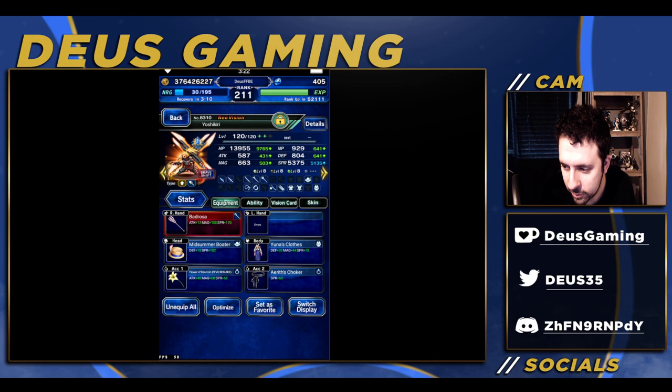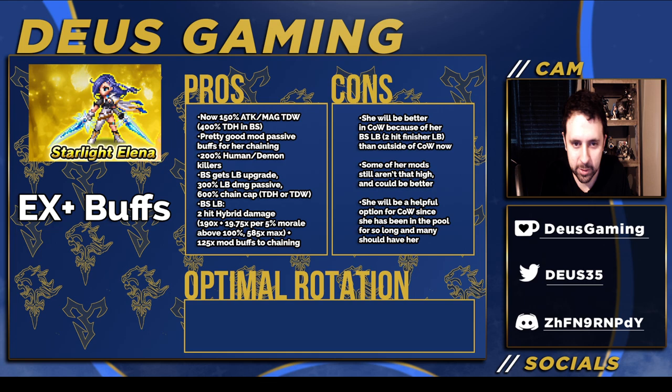Let's move on to the next unit: Starlight Elena. She got quite a few good things as well. 150% attack or magic true-to-wilt in her base form, and 400% TDH in the Brave Shift form, which is really amazing. Don't build her true-to-wilt in her Brave Shift form — I would just stick to TDH. She has a 600% cap for TDH or true-to-wilt. Pretty good mod passive buffs for chaining. She's still hybrid. Supernova is around 599 times — probably more since I'm not great at calculating hybrid mods — but it's pretty good, though probably not cartoon-level damage.